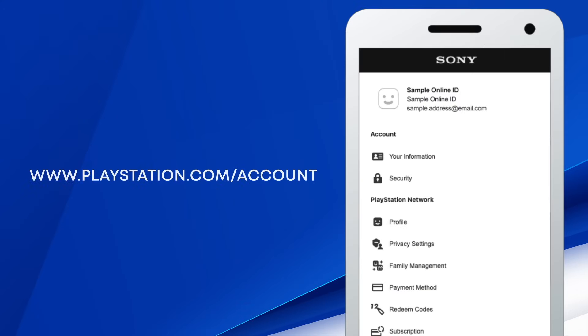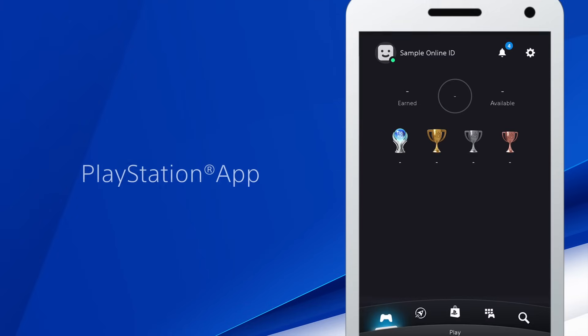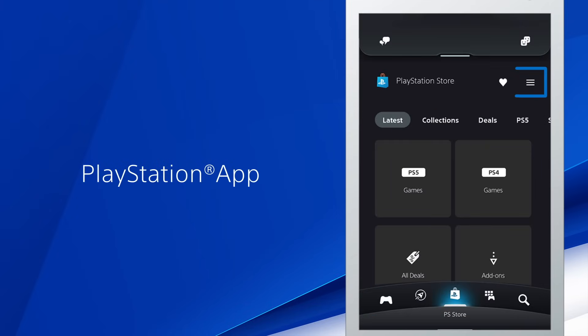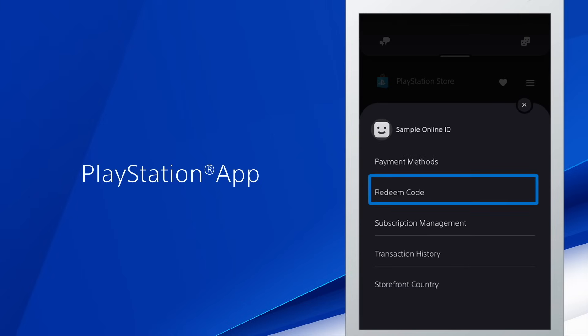To do this on the web, sign into your account at www.playstation.com/account and select Redeem Codes. You can also do this in the PlayStation app — open the PlayStation Store, select the button in the upper right to view more options, and choose Redeem Codes.